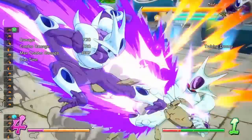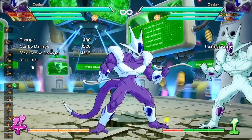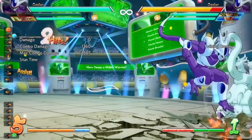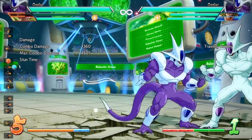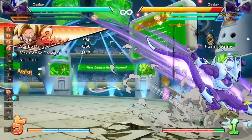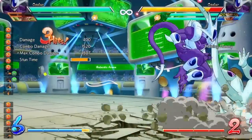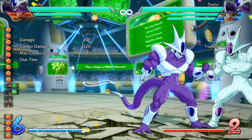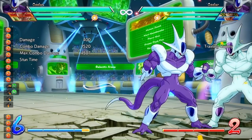Another thing about these dive kicks: you can air dash after the move is done, so if your opponent blocks you can air dash or back dash to stay safe. Also, if you use an assist with these moves, they act kind of like a cinematic — if you hit the opponent with the dive kick before the assist hits, the assist will go away and you won't be able to call it again until the dive kick animation is fully done. So keep that in mind when using this move with assists.